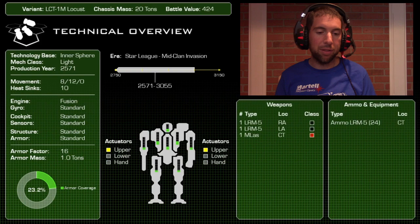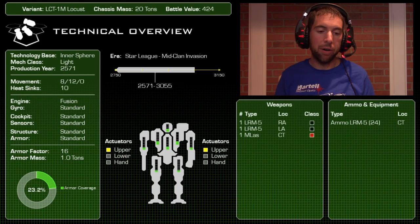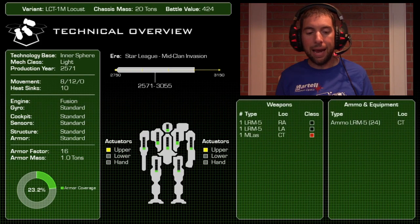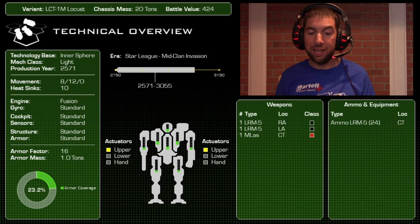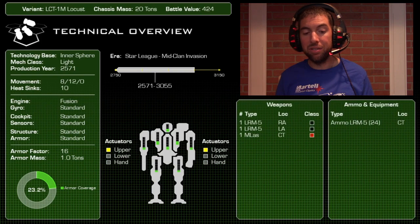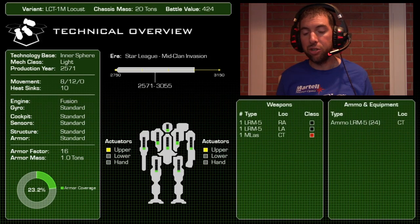What do we love about the Locust? Well, the ground speed: 8/12. This thing can claim a plus four all day long. It can turn twice, go uphill two levels, and still claim a plus four — just phenomenal. It has 10 heat sinks as standard equipment and a massive one ton of armor — literally just 16 points total. Woefully under-armored; the head has more armor than the arms and legs.